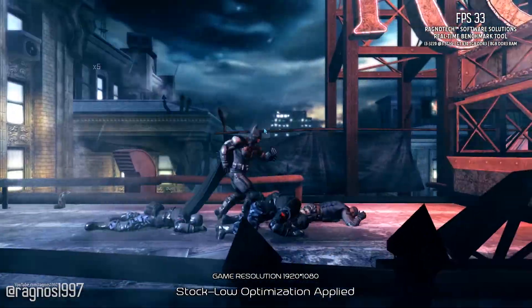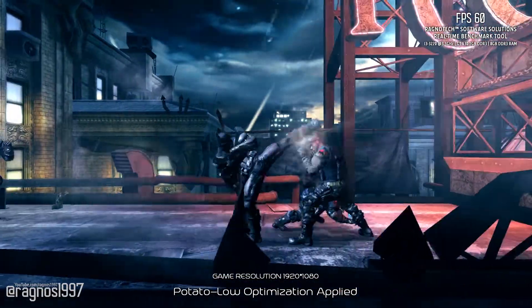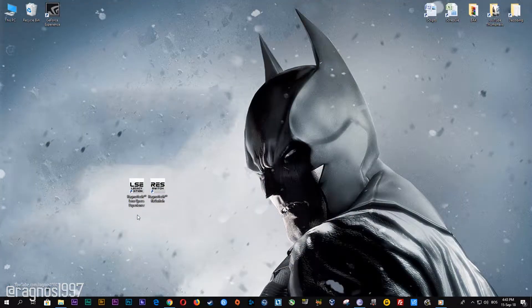Today I'll be showing you how to get more frames per second and improve the general performance of Batman Arkham Origins Blackgate. Before you do anything else, simply head over to my website and download this little software which is called The Lost Specs Experience. Download link is posted in the description of this video. Lost Specs Experience is a free tool that I developed that will allow you to go above and beyond anything possible in-game video options.